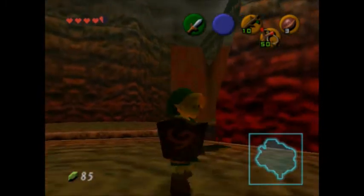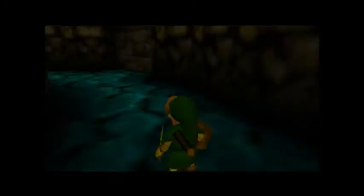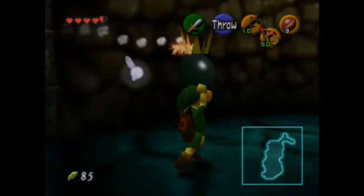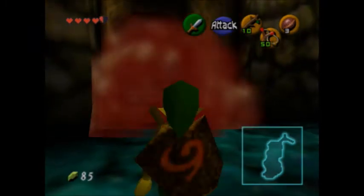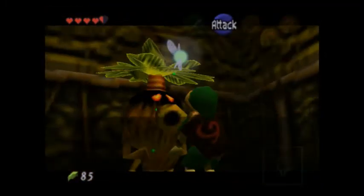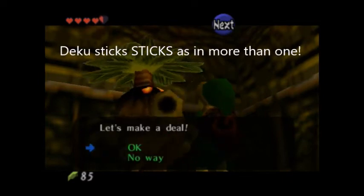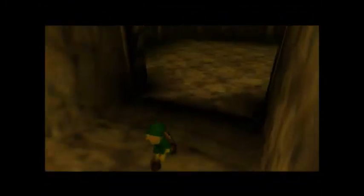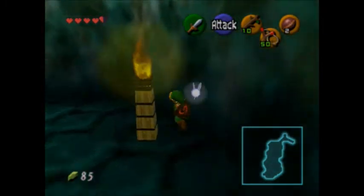Lava fall. We pick up this bomb flower over here and we can open up this doorway. The Deku Scrub sells Deku Sticks — one piece for 15 rupees. No way, yikes. That's not worth it at all. I only recommend doing that if you need Deku Sticks. And if you've only got one, I recommend you make it count, because you need to light one up here.